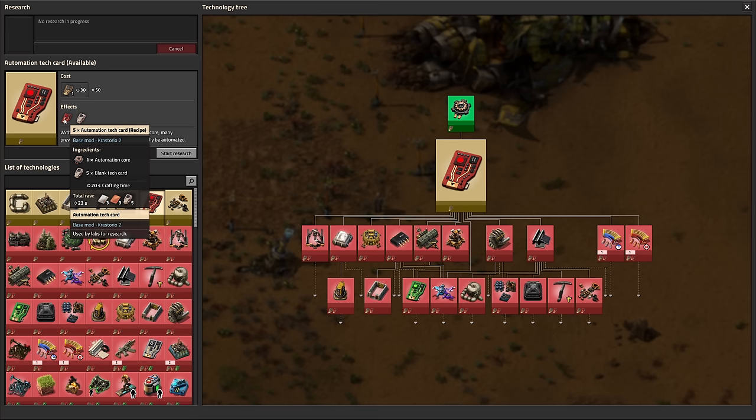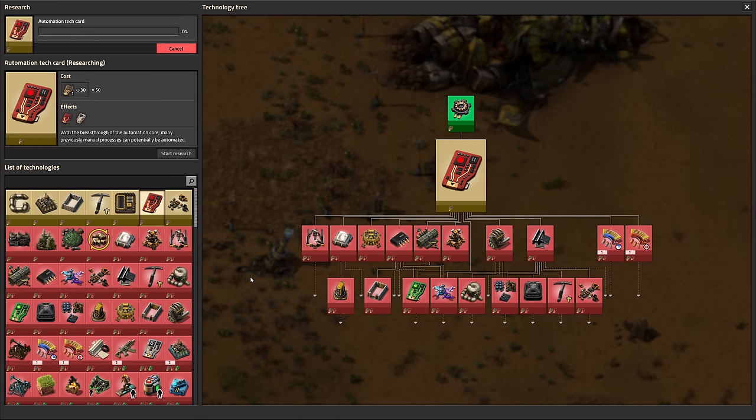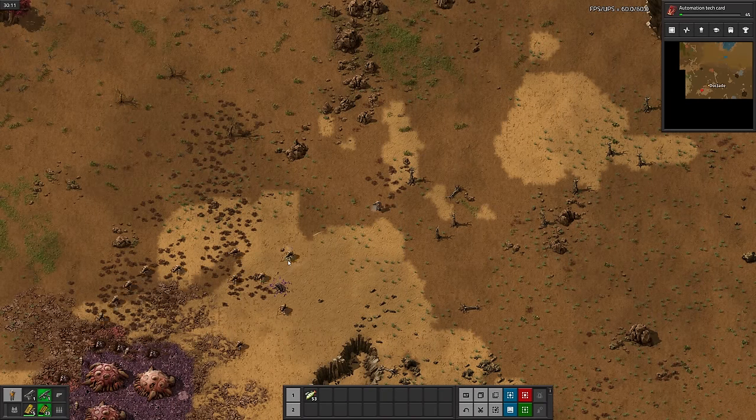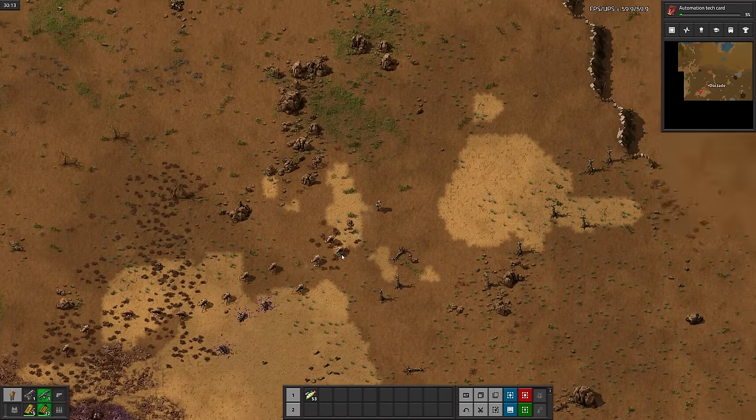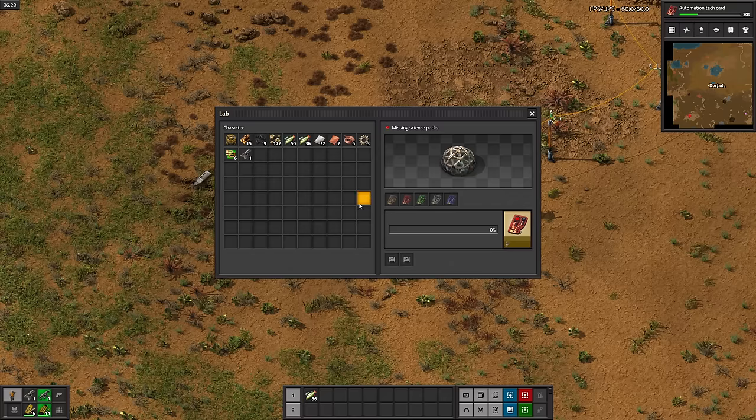Next up is automation tech cards, which require these blank tech cards as well. I tried to fight this other nest, but I wasn't prepared for worms, so I had to bail. The ship lab is pretty darn slow, so I add a second one to hopefully speed things up a little. But since I don't have inserters yet, I still have to move the tech cards around manually.